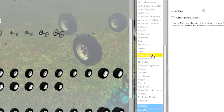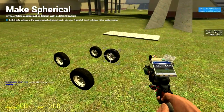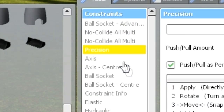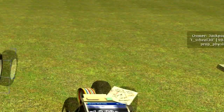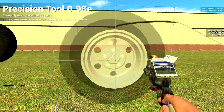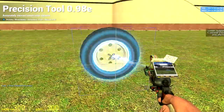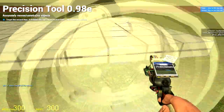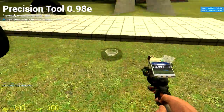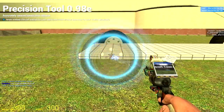Now go into the spawn menu and find make spherical. Press left mouse button next spherical on all four wheels. Then go back into the spawn menu and find precision. Press move and hold E to make sure you get the center, and left mouse button on every wheel. Make sure you put them properly on the chassis so all four wheels are placed properly.